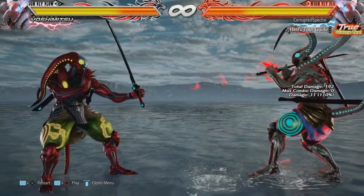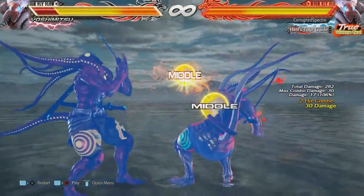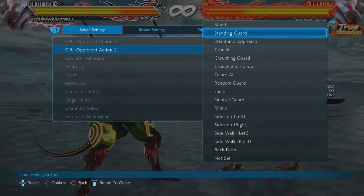3.4 had the tracking on the first hit reduced. Unfortunately, this is one of Yoshimitsu's only moves to use to get in, and it just doesn't track as well.